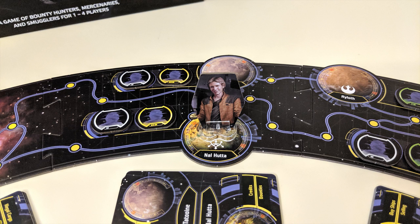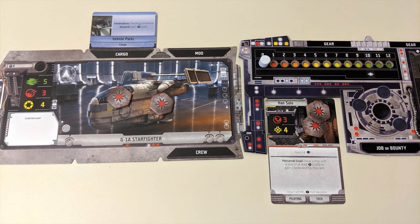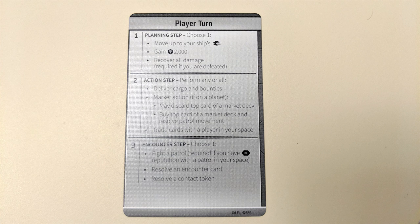If you don't want to move, you can use your planning phase to work a side job — you simply receive 2,000 credits from the supply. Your third planning option is to recover all damage from your ship and/or character card.